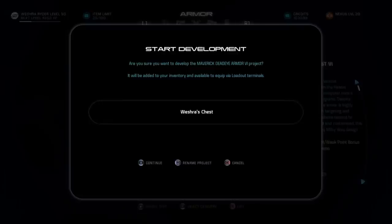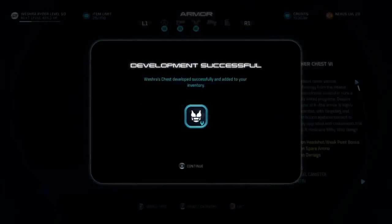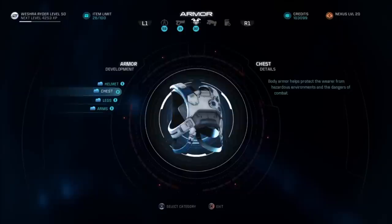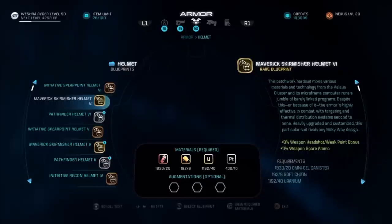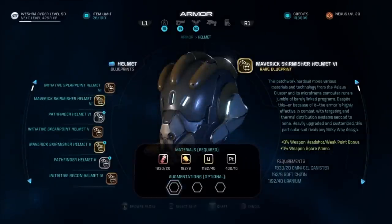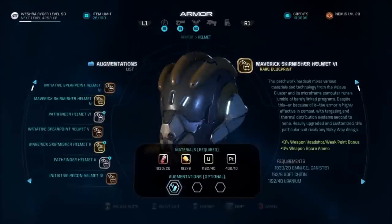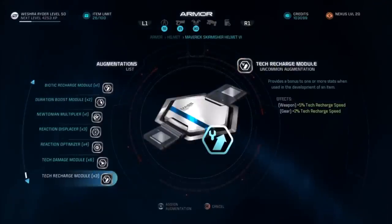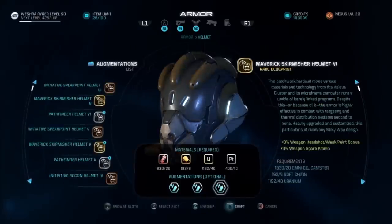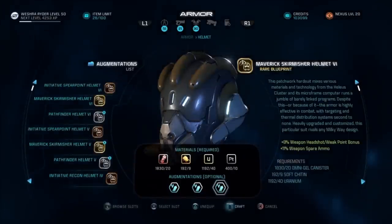This armor set has a built-in weak spot bonus, and even the chest piece gives you spare ammo, which is nice. This was the ideal set. There's also a Kett set that gives you a gun damage bonus, but my thinking was that the weak spot bonus was better. Let's say you had a 7% bonus on your arms, for example, between weapon damage and weak spot damage — I'd rather have 7% of, say, 5,000 than 7% of 1,000.